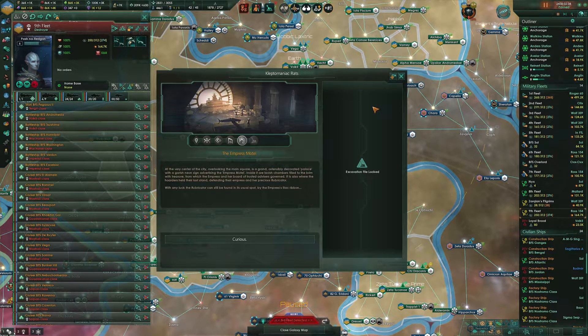The Empress Motel: at the very center of the city, overlooking the main square, is a grand, ostentatiously decorated palace with a garish neon sign advertising the Empress Motel. Inside it are lavish chambers filled to the brim with treasure from which the Empress and her board of trusted advisors govern. It is also where the hoarders held their last stand defending their Empress and their precious Rubricator. With any luck, the Rubricator can still be found in its usual spot by the Empress's Lilac Ribbon.